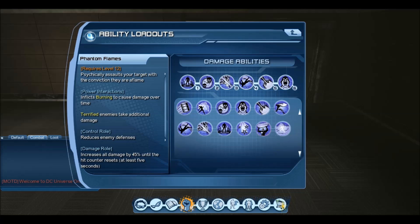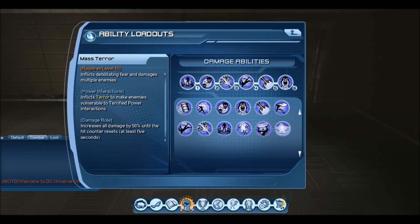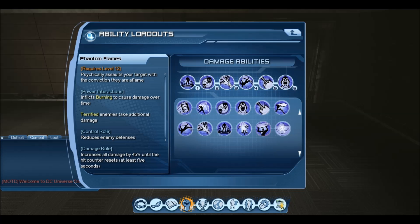Phantom Flames is an AOE DoT skill — a really good skill. It can hit up to 4 targets, inflict burn so it gets damage over time, and it takes advantage of the power interaction of terrified, which Mass Terror does. So if I'm hitting 4 adds with Phantom Flames and the first hits for like 700, the additional damage would be like maybe 200-300 afterwards.